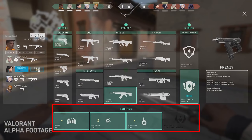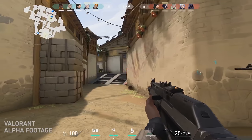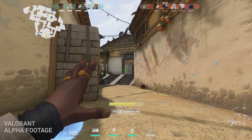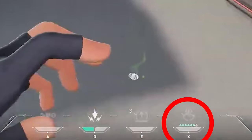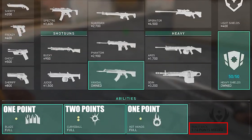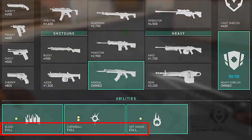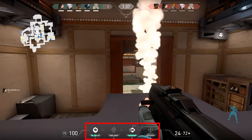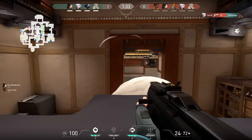The final section, the abilities menu located below, has its own currency. Your champion's utility can only be purchased with points, which you can earn by performing certain actions: getting kills, capturing orbs placed throughout the map, and planting or defusing the spike. The buy screen doesn't show how many points you have earned, but it does tell you the cost of each item. Some abilities have multiple charges, such as Jet's smoke grenades and Phoenix's Curveball, and there is a maximum you can purchase at any one time.